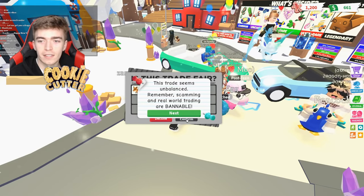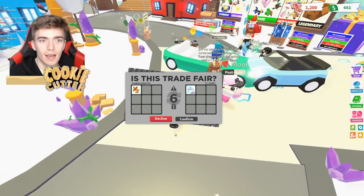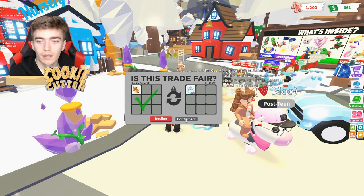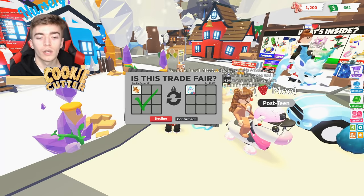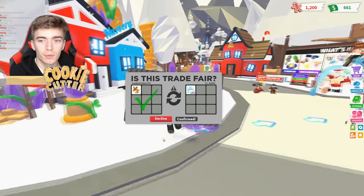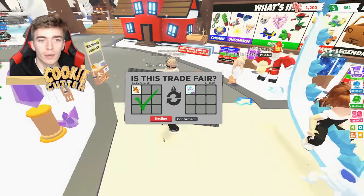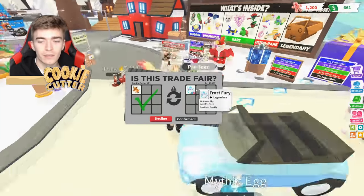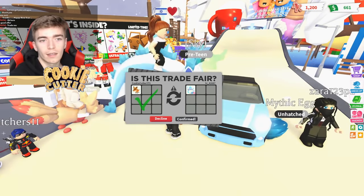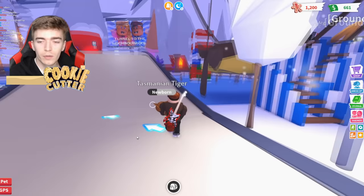There is no way they are accepting this — we're about to get a fly-ride legendary for the Tasmanian tiger. Half the time you'll come across tons of people who are going to try and scam you or make an unfair trade. This person isn't even saying anything — they probably just like to pretend they're going to give someone a pet. And of course, that player declined — it was genuinely an insane deal; no one would ever actually do that.